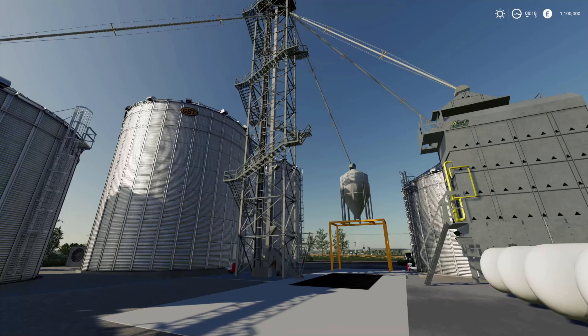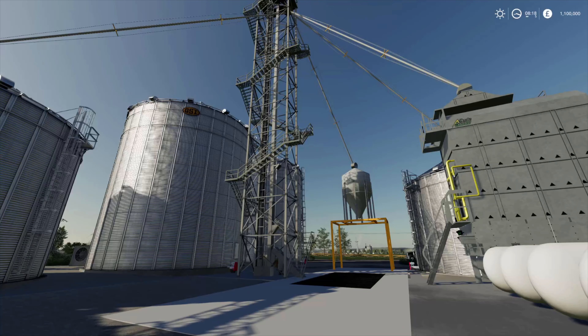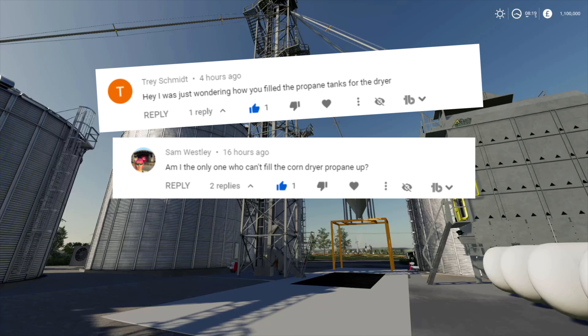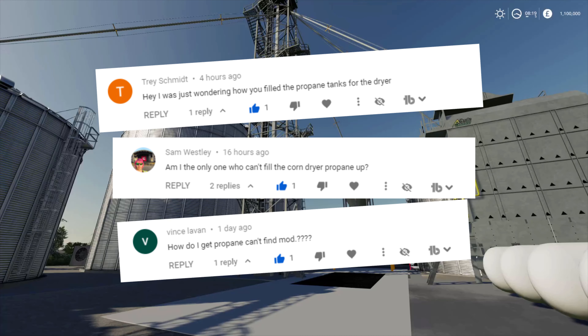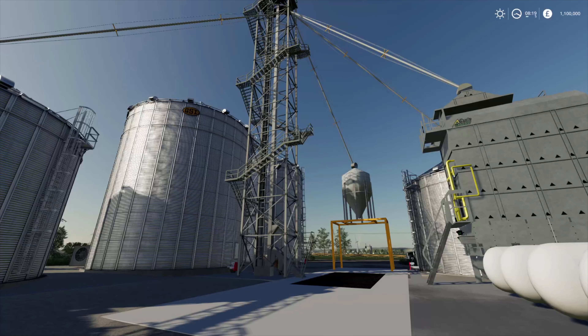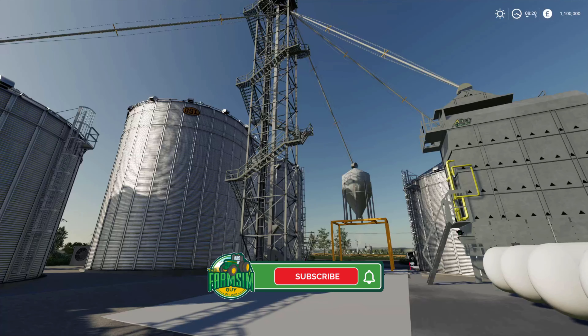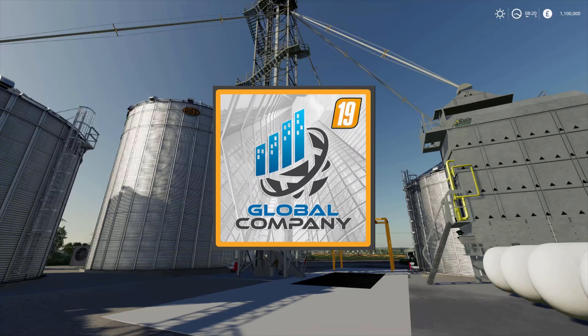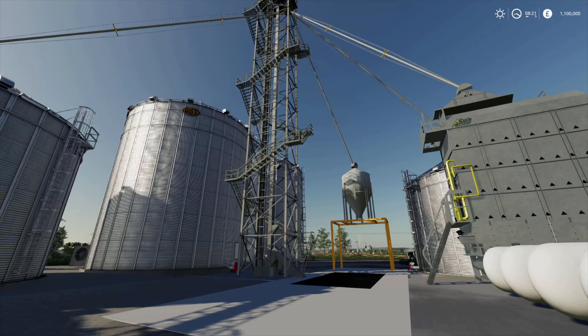Hello everybody, it's Farm Sim Guy here, hope you're all well. Over the last couple of days I've had quite a few questions about the Global Companies grain dryer, specifically on Flint Hills, but this mod is available on other maps as well. I thought I'd do a very quick tutorial about how you get it to work. The basics are: make sure the Global Companies mod is installed when you load up the map, and make sure you've got the latest version of it.